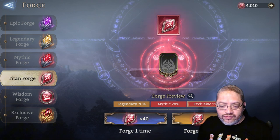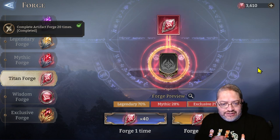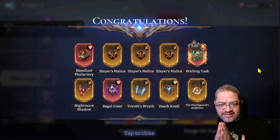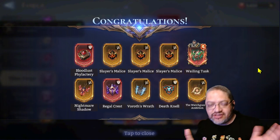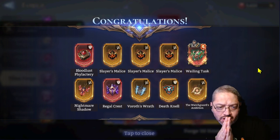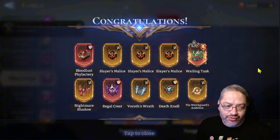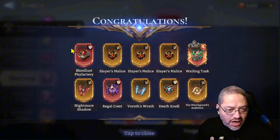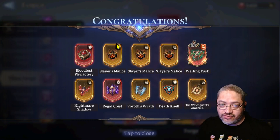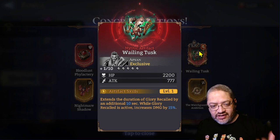We're going to forge the first 10 here and see what we get. As you can see, most of the time it's going to look like a lot of yellow — don't be surprised — but at least it gives us some return on mithril and the mithril economy improves a little bit. These ones are all going to be fighter and defender types, no platform units. And it looks like we did get an exclusive — it's the Way-Lean Tusk.